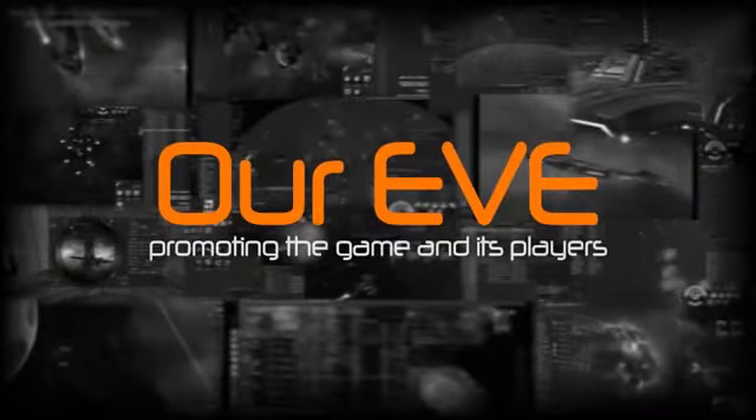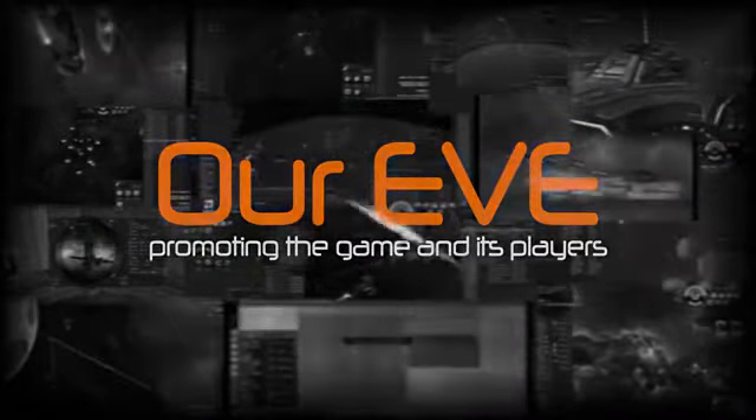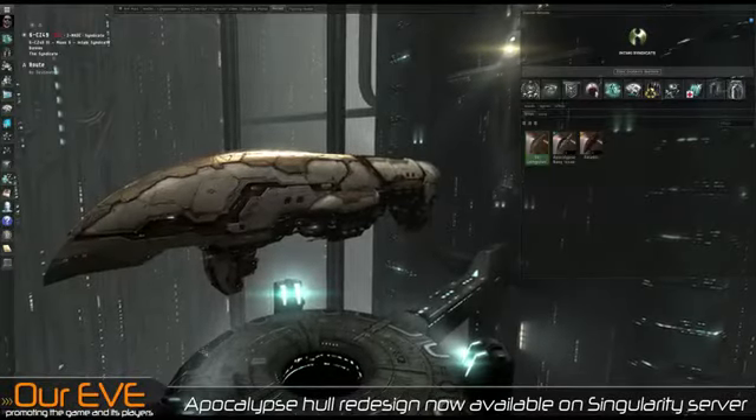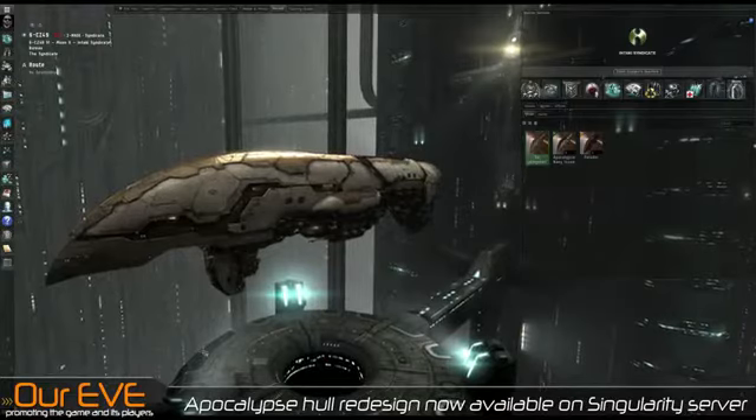Our Eve, promoting the game and its players. Hey there, my name is Johnny Pugh, in-game character named Sir Livingston, and welcome to Our Eve.